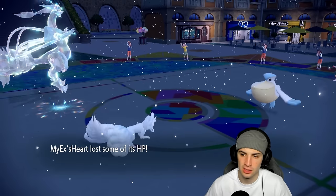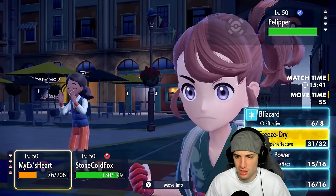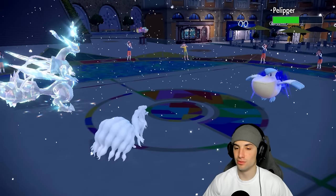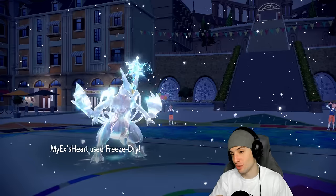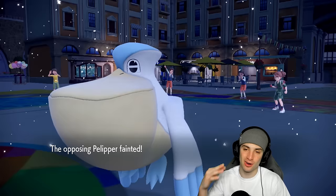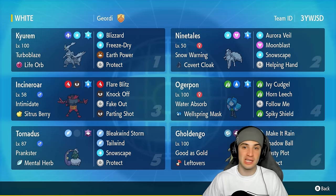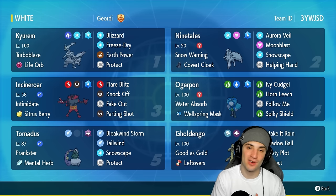I knew this team was good — I tried it on the casual ladder off-recording a few times and it just ripped into me. Blizzards going crazy. From here we go Freeze-Dry — four times super effective — and double down just in case they have a sash. They don't cancel and just get whipped with Special Attack drops. Freeze-Dry finishes off Pelipper — going 3-0 perfect record on the Jeans channel yet again. Grab that rental code in the top right corner.